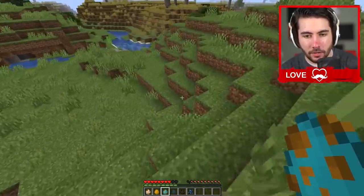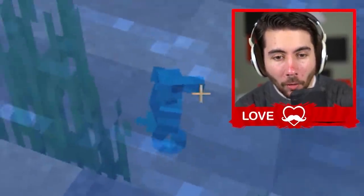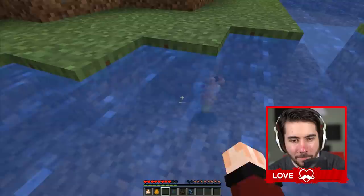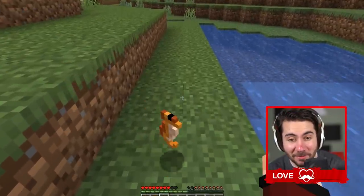We'll try a seahorse — probably got to put this one in the water. Oh, it's adorable! Look at the little guy. That's great. The animations here are quality, man. These are really good. And it drops a raw seahorse.